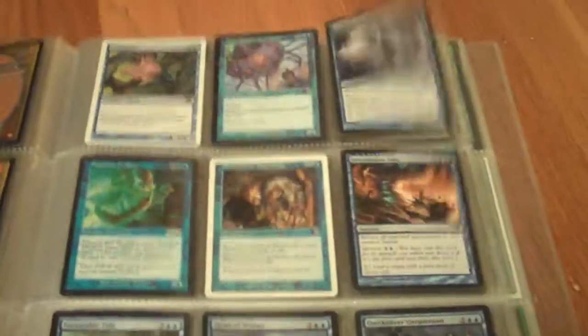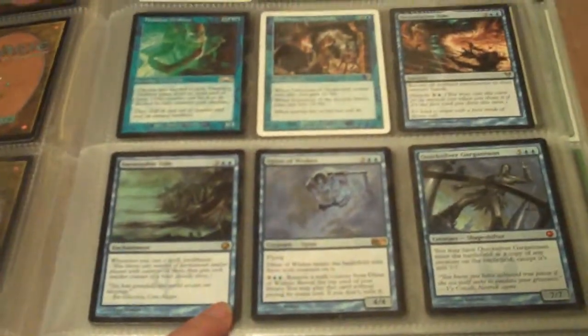For blues, I need to sell so much of these — I have so much crap in my blues. This whole page is crap, if we're being honest. The only things of value are maybe Conundrum Sphinx, Devastation Tide, and Quicksilver Gargantuan, but otherwise this whole page is junk.